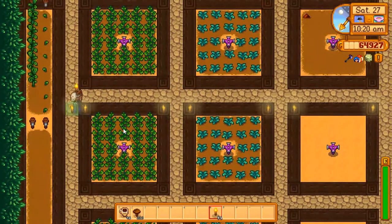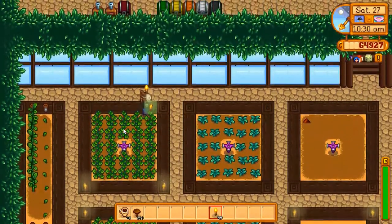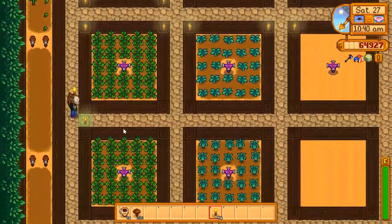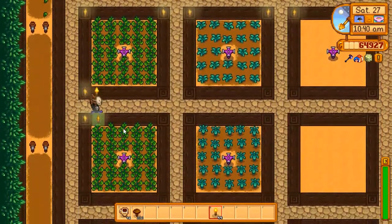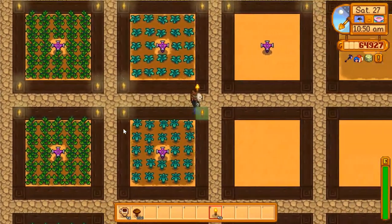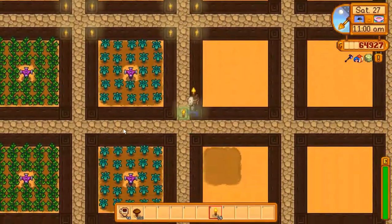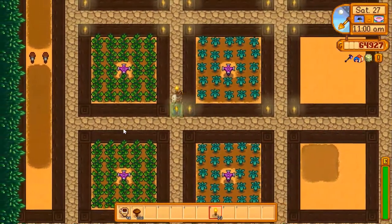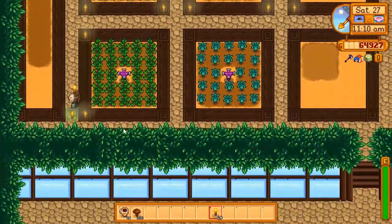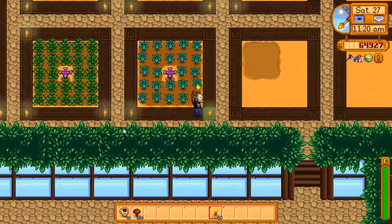Get a little light action happening so if we do need to come in here at nighttime — which on occasions we do — it won't be unbearably dark. I should have enough to do this whole room, or at least the ones I'm planning to use. We'll definitely be getting more torches from the recycling machine down by the beach.